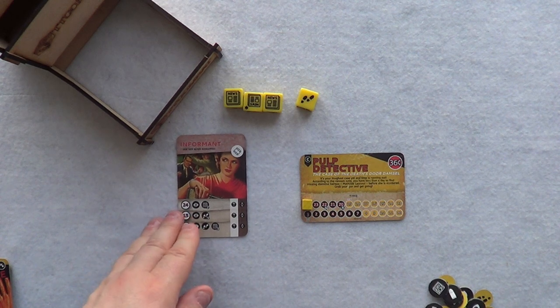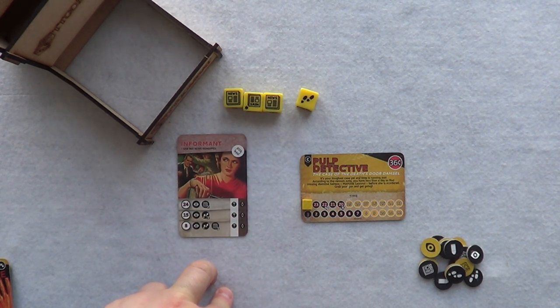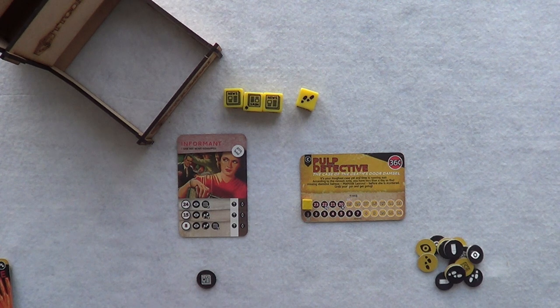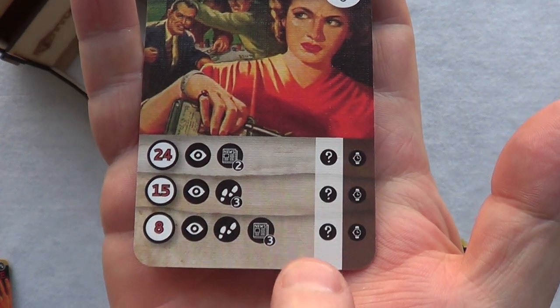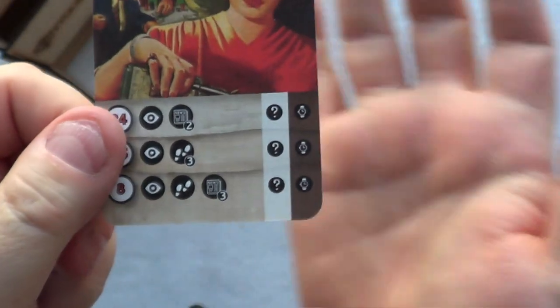When you fail a task you are allowed to grab a Twist Marker — one of these on the black side of a die face. I'll get a newspaper Twist Marker. Because I failed, I look at the failure result on this line: the white is success, the brown is failure. Here the failure result is losing one time, so I am going to lose one time on the case card.